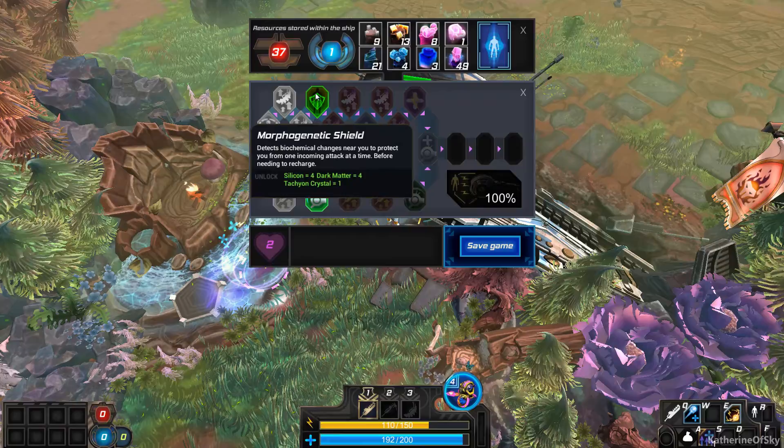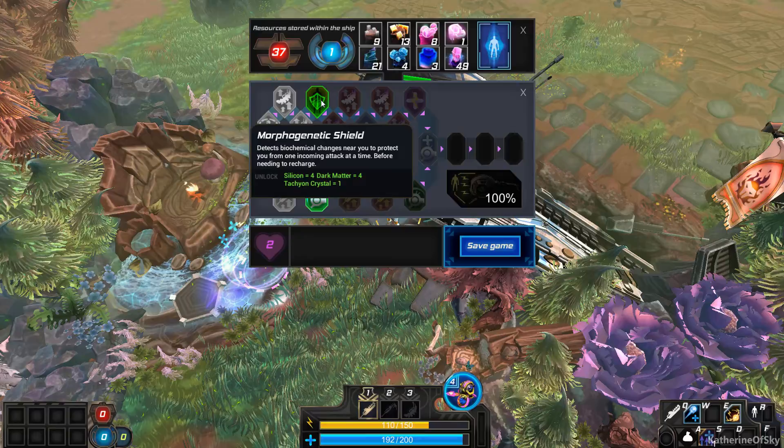Morphogenetic shield: detects biochemical changes near you to protect you from one incoming attack at a time. Awesome — I will take it.